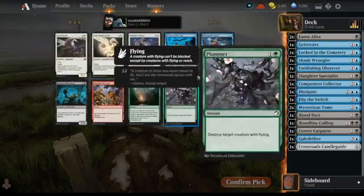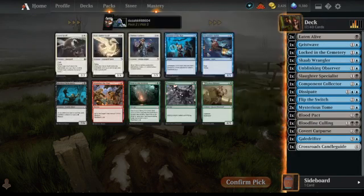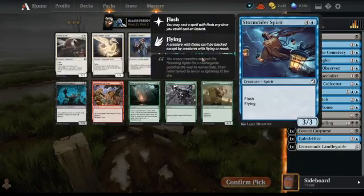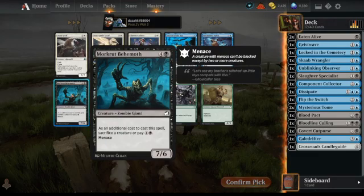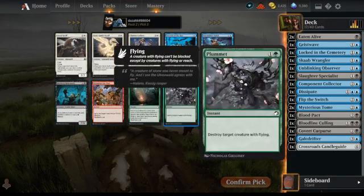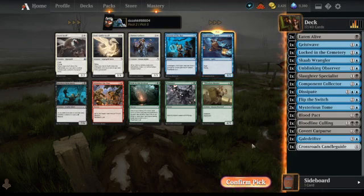Secrets of the Key — a bit of card draw. We've got Stormrider Spirit. I do like the flash on Stormrider Spirit for a control-y deck. Morkrut Behemoth is also good of course, but we'll take the Spirit.